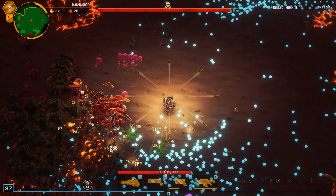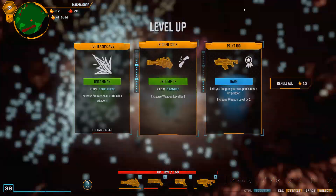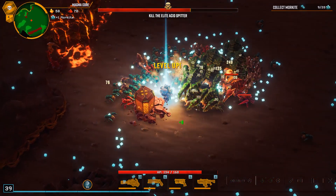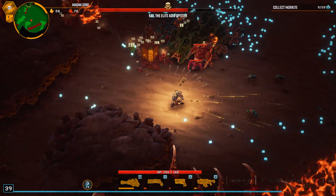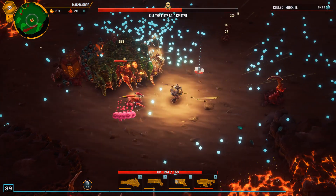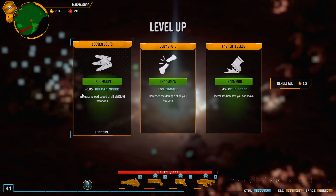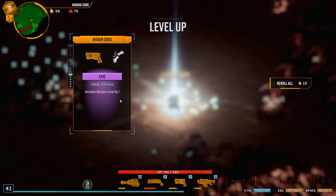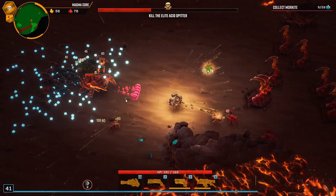The acid spitter is just so annoying, especially the elite — he just spits too often. I'd rather get this honestly, even though it's probably worse in general. We do need a lot of extra — oh there's the magnet! There's a lot of XP I needed. I'd rather get more damage than fire rate. That's all the XP on the map, only got me two level ups.